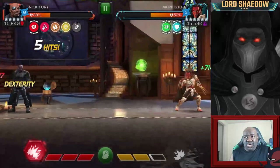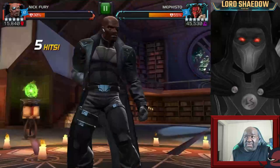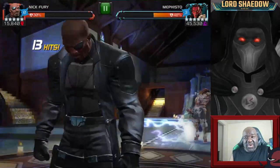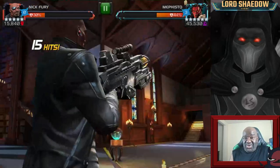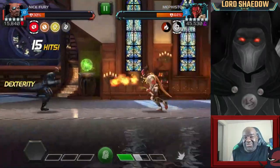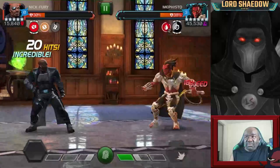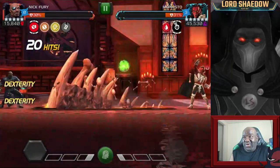You can actually beat Mephisto with a champion that's not incinerate immune by just playing it slow and avoiding all of that incinerate aura damage. But you have to be quick and you can't be committed to your combo. Maybe hit him one, two, back off — one, two, three, back off. Build up to special attacks, fire your specials off. I tend to play a little bit more aggressive, so I didn't do that.